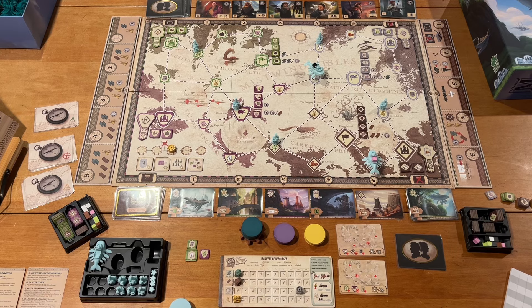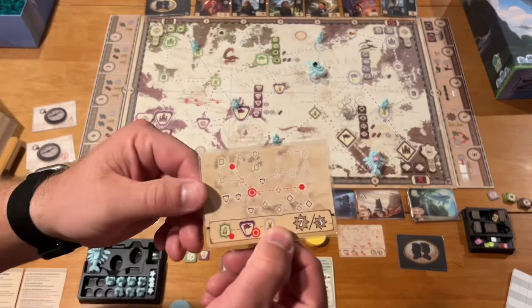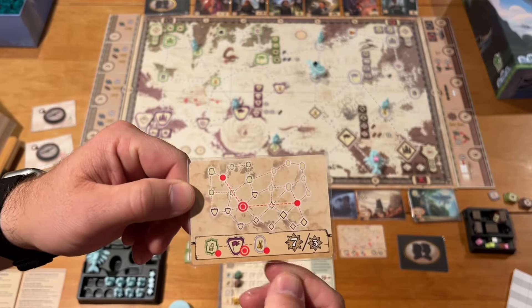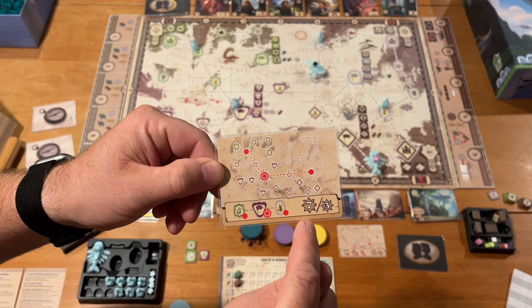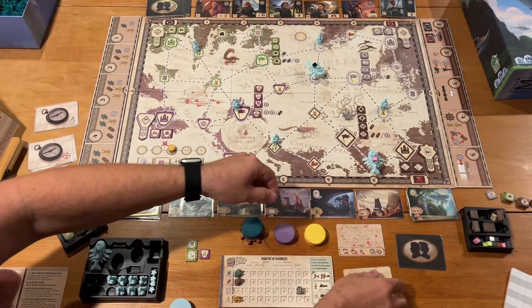So the first thing — this game is a pick-up-and-deliver network-building game. You're going to be building your network with these outposts over here, and that will help you move further and faster across the board. You'll also use these networks to fulfill certain network cards for points. I'm in the third round now, so I've had to discard one of mine — third out of four rounds.